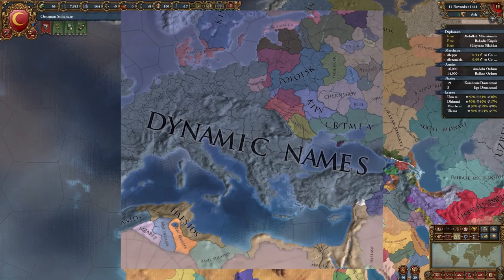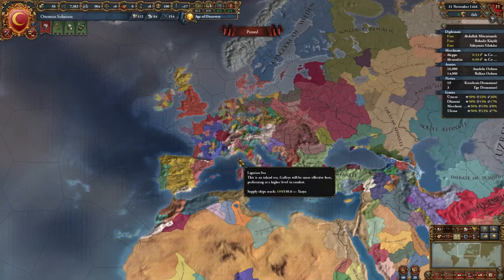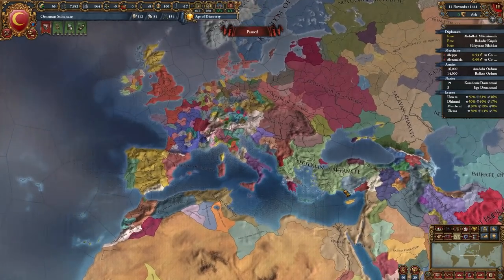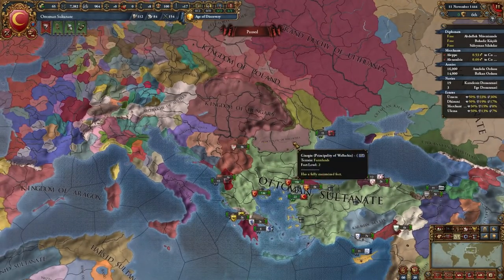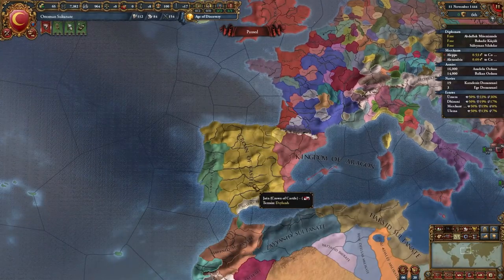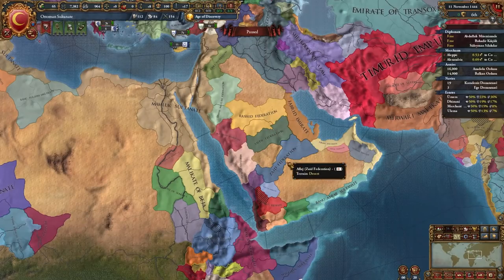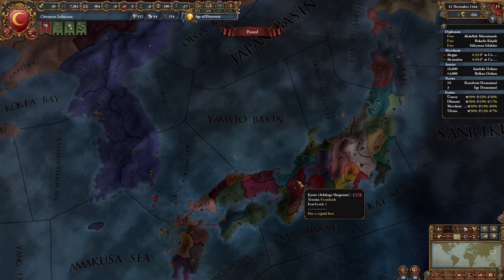Next is Dynamic Names, which renames nations based on their cultures, religions, government rank, and the land they control. From the start you can see the Ottoman Sultanate, the Principality of Wallachia, Principality of Moldova, Kingdom of Hungary, Archduchy of Austria, Kingdom of England, Crown of Castile, Kingdom of Aragon, Timurid Empire, Emirates in Arabia, Federations, Great Ming, Mongol Horde, Khanates. In Japan all are clans while Ashikaga is the Shogunate.